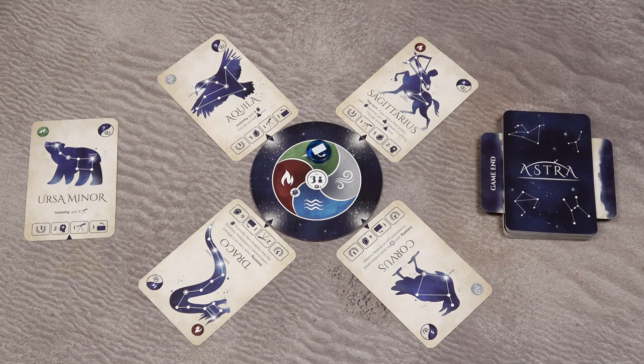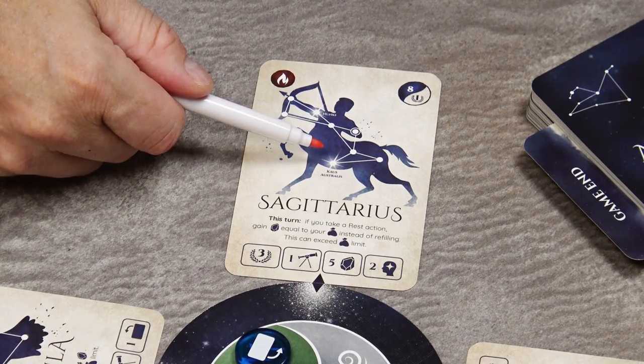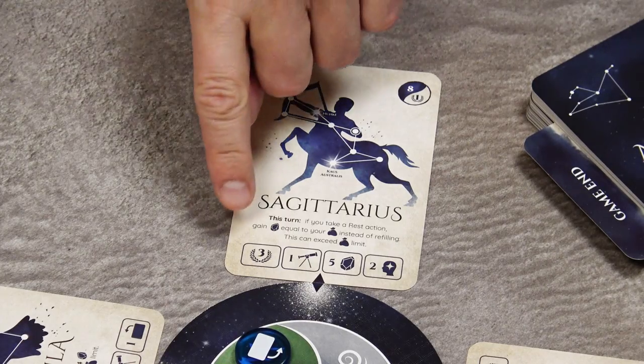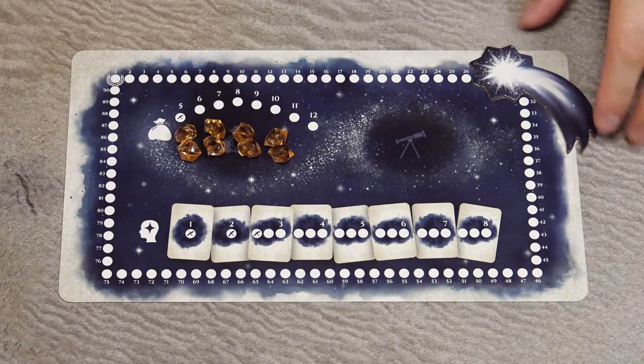In Astra, players take on the roles of astronomers discovering constellations by marking undiscovered stars with their marker pen, gaining various bonuses, special abilities, and fame points. The game is played in turns starting with the first player and continuing clockwise until the game ends.